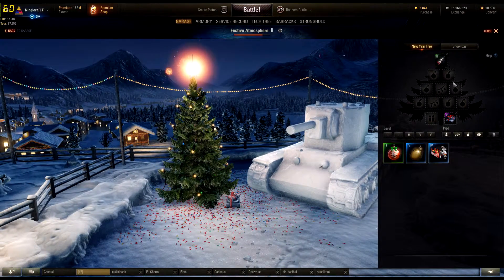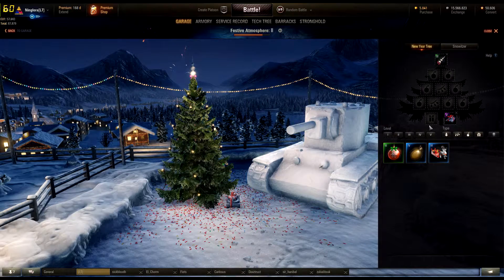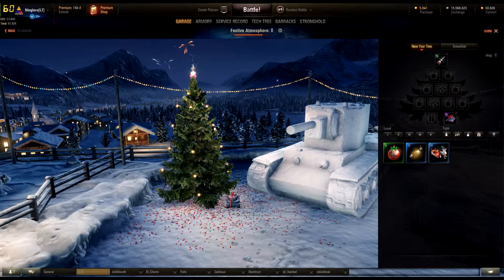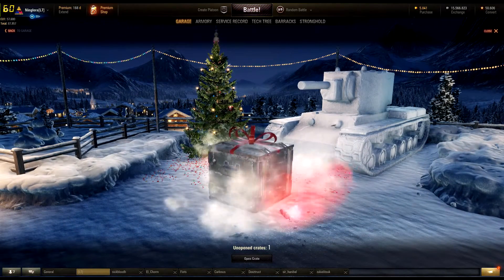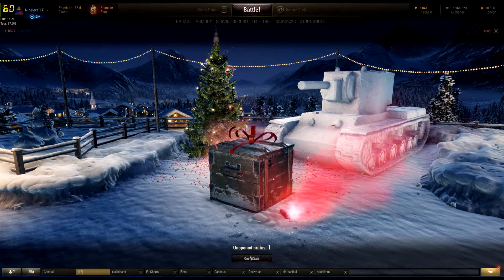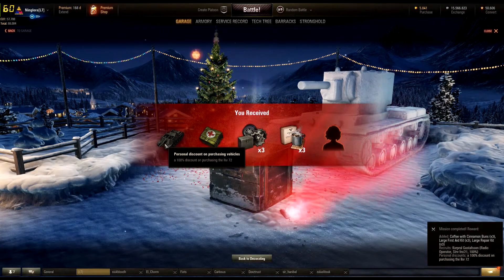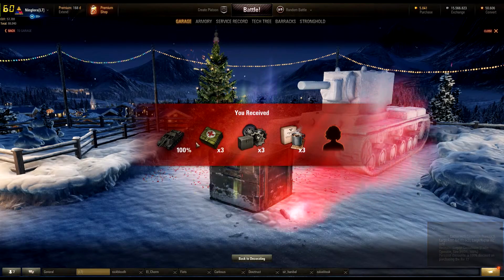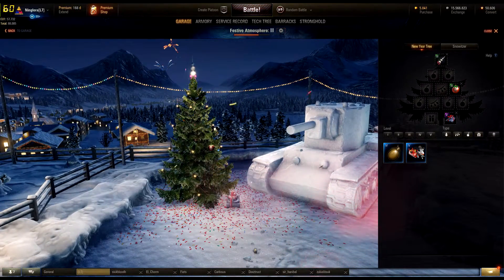I've got a tier five decoration down here, so let's just put this one on — and you get a box. That's level three, so let's open the box. Nice animation here. You receive a personal discount for one of the featured vehicles, some female consumables, and a female crew member — a radio operator. You can see the possible gifts on the webpage or in the description in the garage.